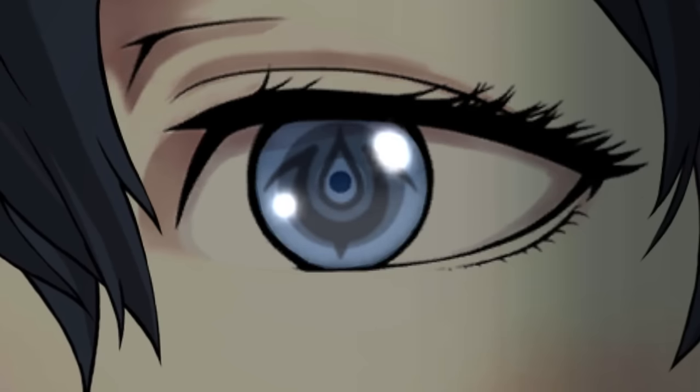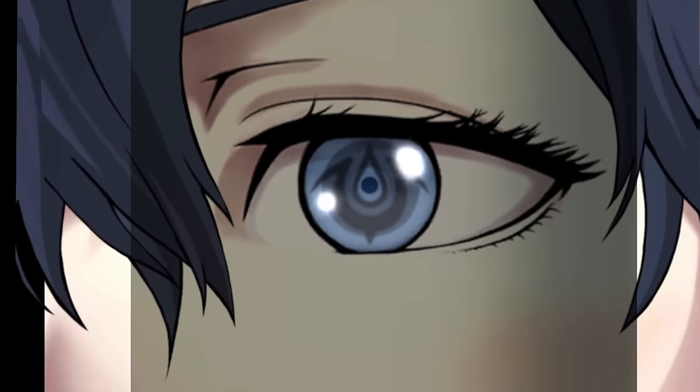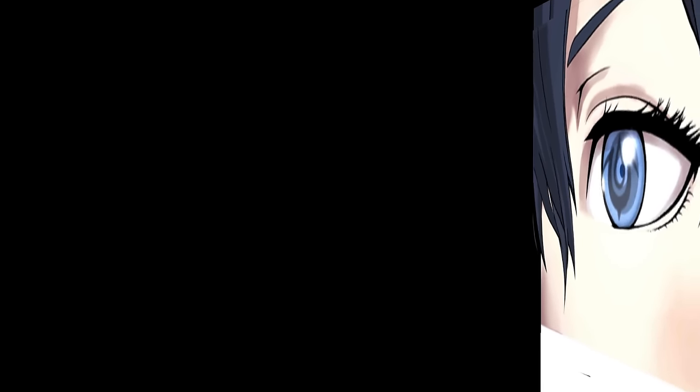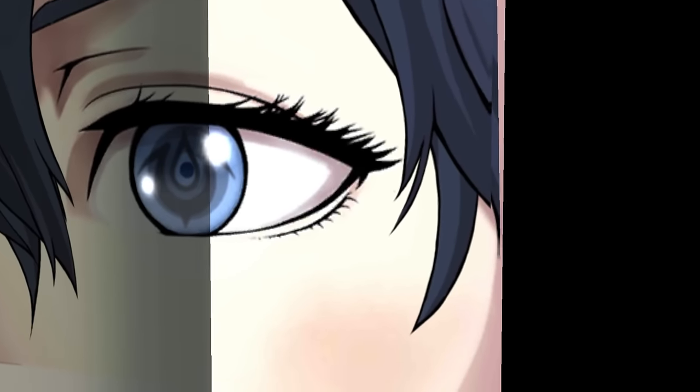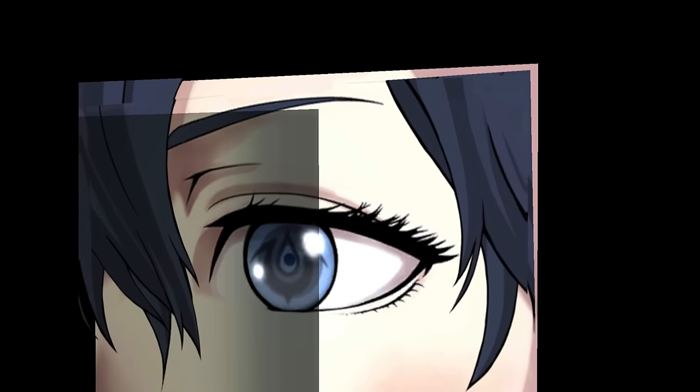I wanted to show you this close-up shot of Lucina showing off the brand to the mother, and there are a couple of things to note. The original color of the character was more on-model, so they had to add a translucent black square to change the coloration of this scene. On top of that, the twinkle in her eye is a separate object from the art itself and even has a 3D depth to it.